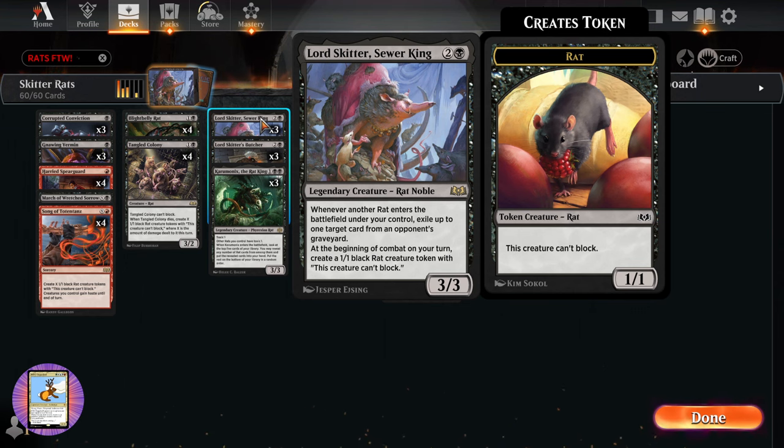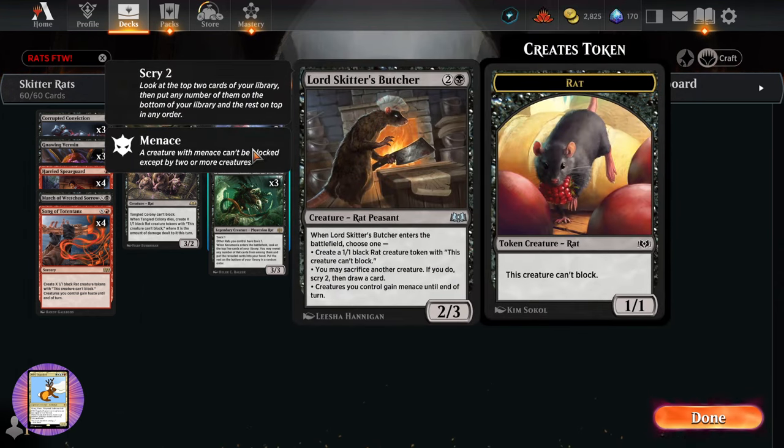We also have Lord Skitter's Butcher — a rat peasant, 2/3 for two and a black. When it enters the battlefield you have a menu of options: create a 1/1 black rat token, sacrifice another creature to scry 2 then draw a card, or have creatures you control gain menace until end of turn. So if we've beefed up our rats, that menace ability comes in real handy.